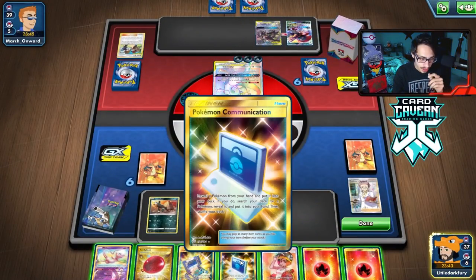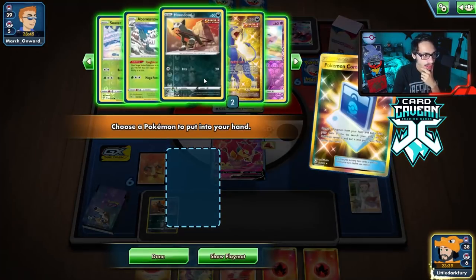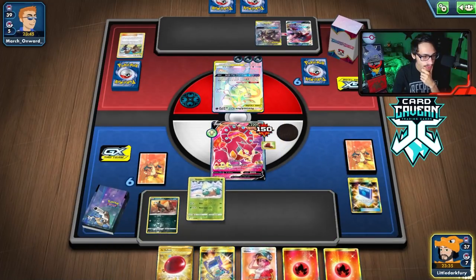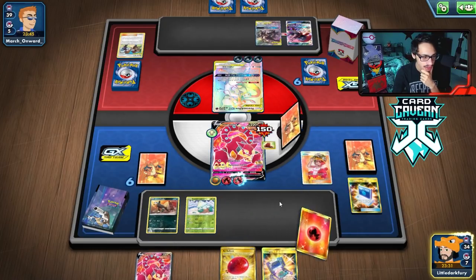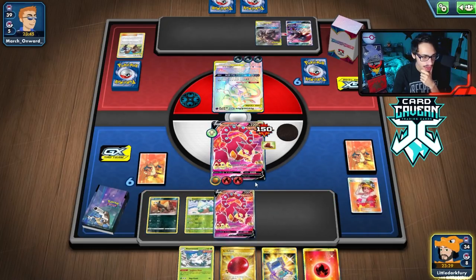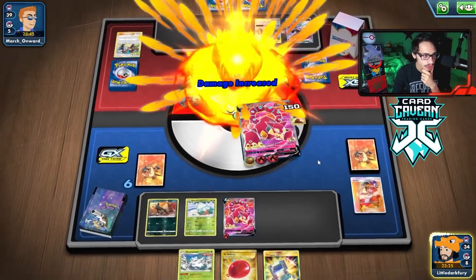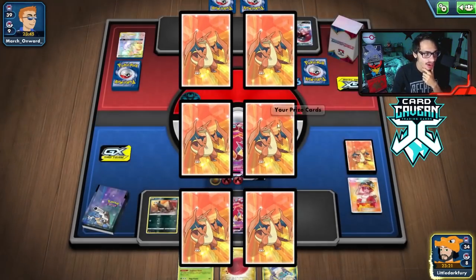Now we just need a Fire Energy. I'm going to Cram for Snover, and we are going to Welder to the active. Another Volk is pretty good. Fire Energy, and Dynamite Tackle will KO my opponent for 270 damage with the Single Strike Energy. And there's that Knockout.